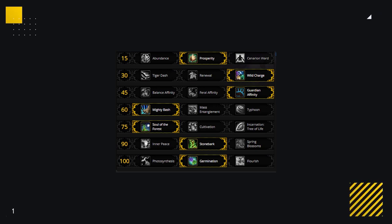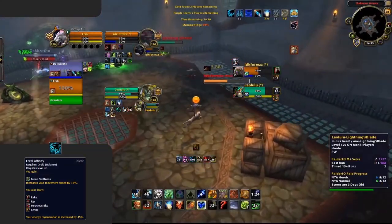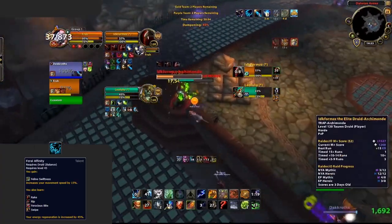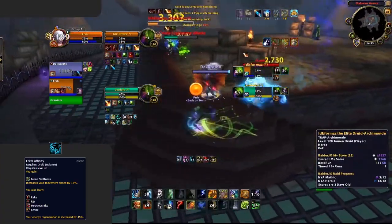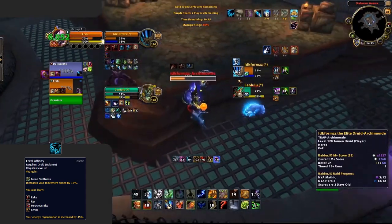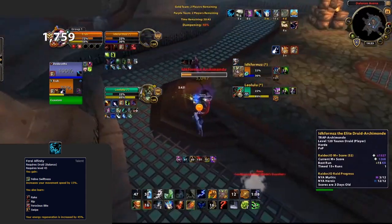When do you want to deviate from these baseline Talents? The first change is on the level 45 row, Guardian Affinity. While a solid pick defensively and when you're going to be the focus of the enemy team, it offers nothing offensively. For situations where you need added aggressive plays, Feral Affinity is the pick — think 2v2 where damage is more valued than healing, or compositions like MLD in 3v3. Basically anytime you can get away without Guardian's survivability, this is your go-to.